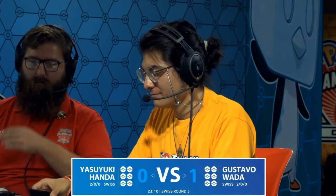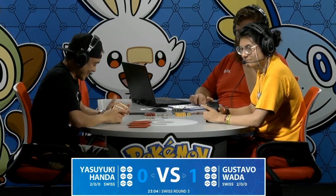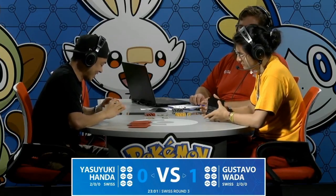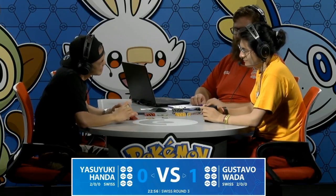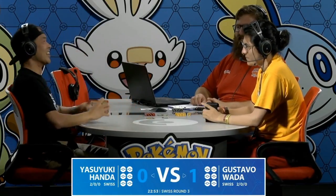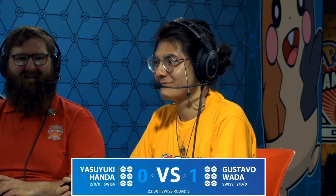On Gustavo's side, if he's thinking 'that was a great strategy: just set up one Ninetales and one attacker that can continuously attack' — there's no energy disruption from Yasuyuki's side, so all the energy going on Victini V is really safe. Prioritize your Switch, your Escape Board, and your Ninetales, and meanwhile Yasuyuki's best card — Zacian V's Intrepid Sword — is how he builds up his engine.